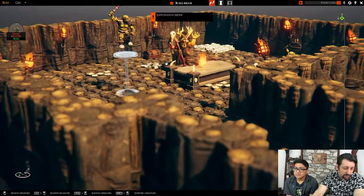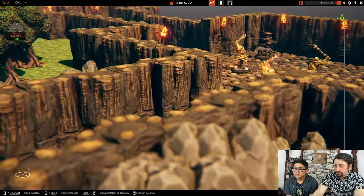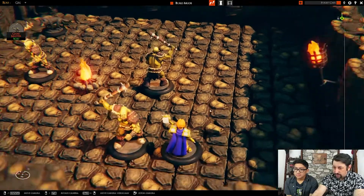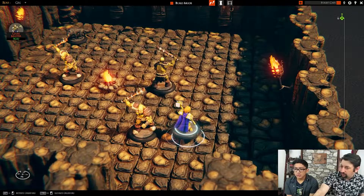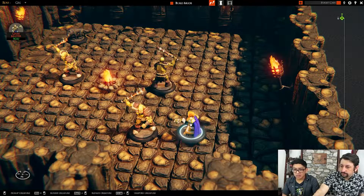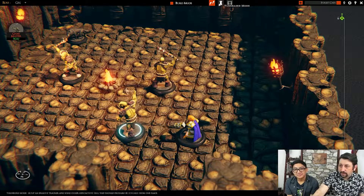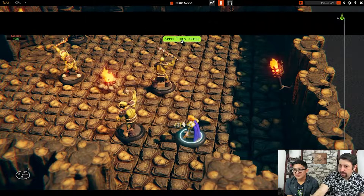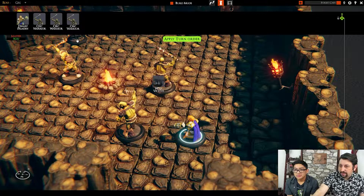The last thing I want to show you is the actual combat. We're going to move around here. We're going to go into the turn-based mode and add some of these people to that by clicking this little thing. We're going to add our cleric and these three orcs and maybe that little doggo in the back. And you apply a turn order.